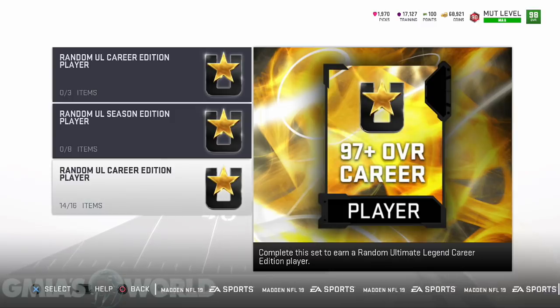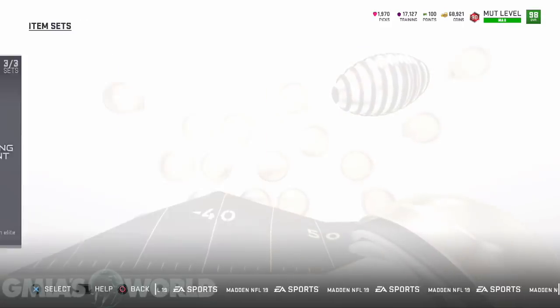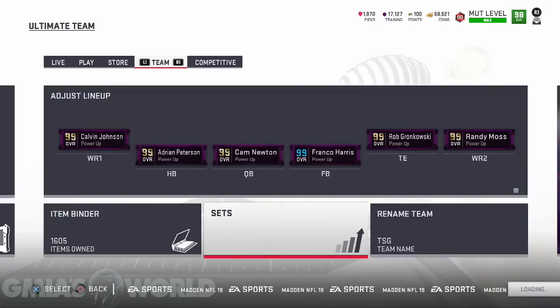In two weeks, they're going to have probably already released Alan Page and every other card I think we need. I need an Alan Page for defense and then I'm good to go. After that, it doesn't really matter for me. So that's the cheapest way to get him.